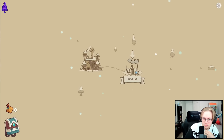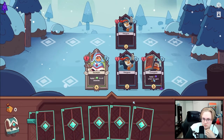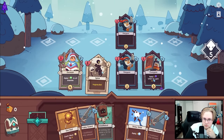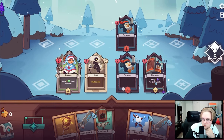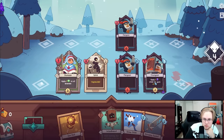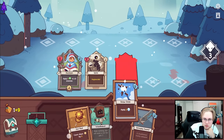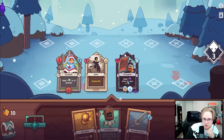Hey everybody, welcome back to Wildfrost. After having a successful run, bells are now unlocked and are basically like modifiers to the game that make it a bit more difficult. We're gonna try out the first bell which gives random opponents charms, but with the upside of them giving us more gold whenever we kill them. For this run I got an amazing starting character that gives mushrooms to all opponents on attack, so we're gonna go mushroom build.